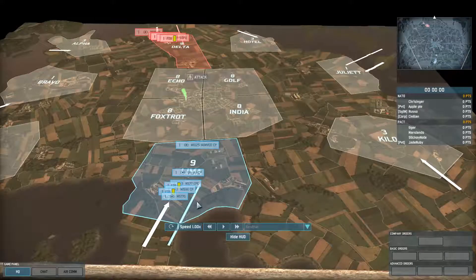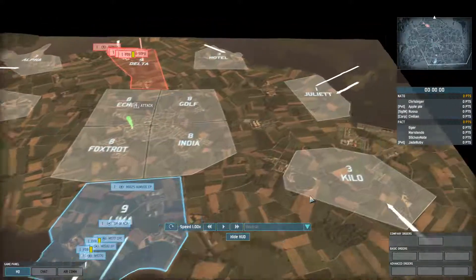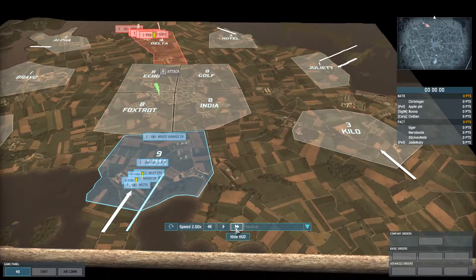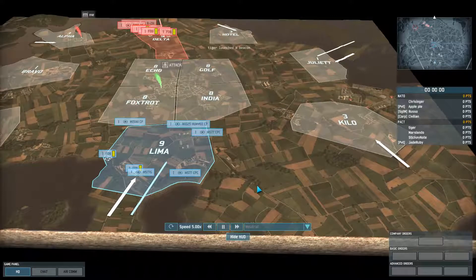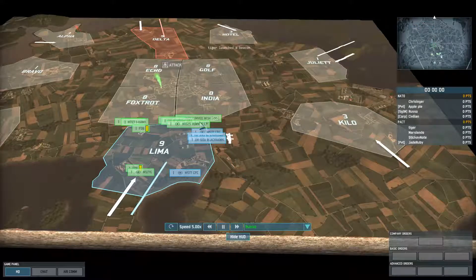Welcome. I want to walk you through a 4v4 battle using a US deck, no special bonuses, no year bonuses. My teammates and I decided two will go to the middle, one to the left, and I'll be going to the right. Let's get this to maybe five speed.